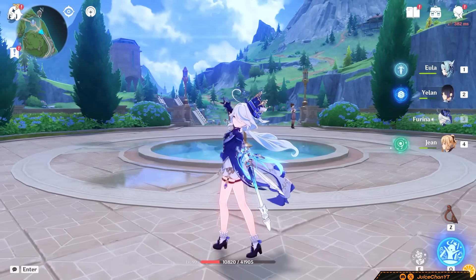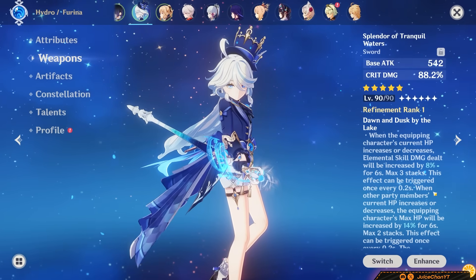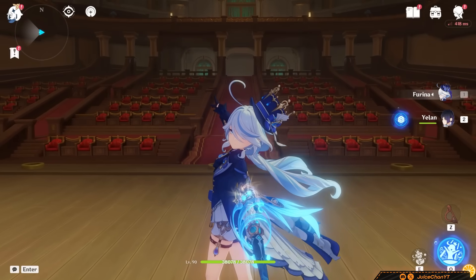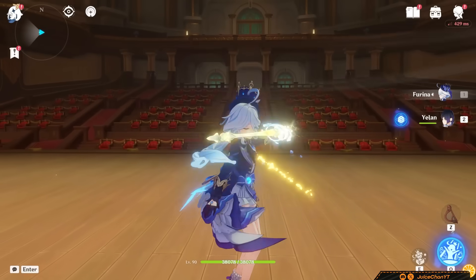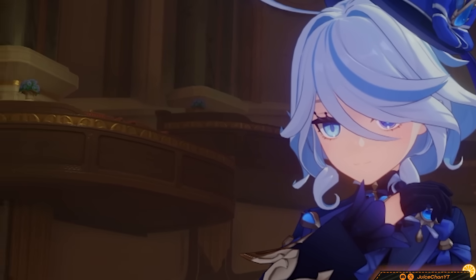Let's dive into Farina's best weapons. R1 Splendor of Still Waters is her best in slot pick — a huge crit stick with an excellent passive that fuels her with HP. The main downside is how hard it will be to get enough ER on your Farina. So yes, her highest damaging option, but be ready to go ER fishing.